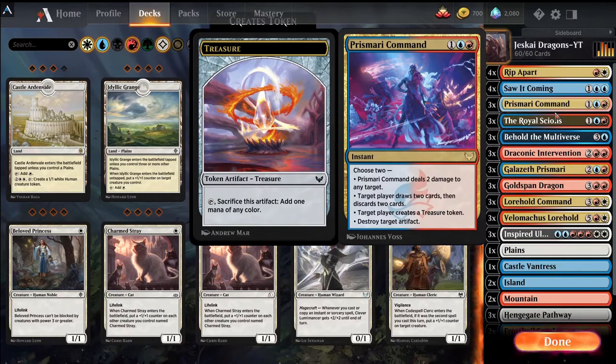We also have Prismari Command that we want to hit off Velimachus, which is in the same vein as Lorehold Command. It's really good and pretty versatile — it can destroy artifacts, ramp us by creating treasure tokens, cycle through our hand if we have bad cards, and it has a Shock if all else fails.